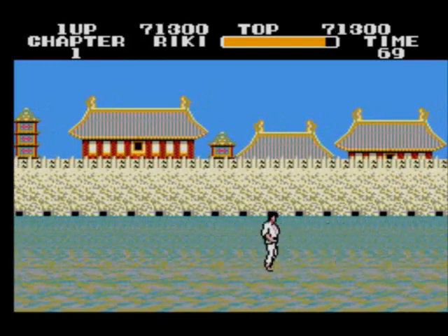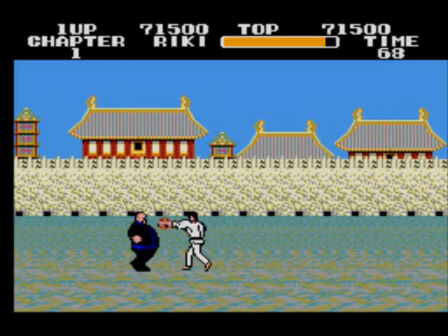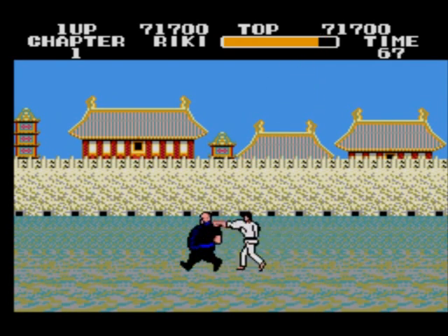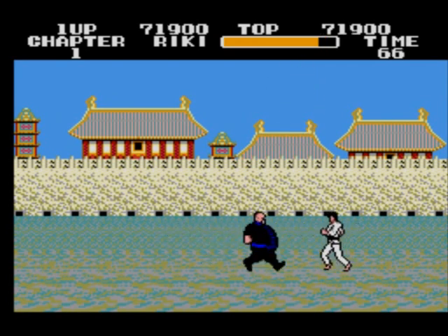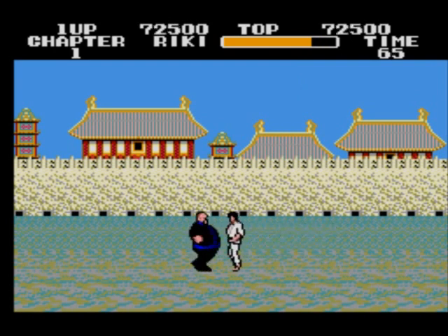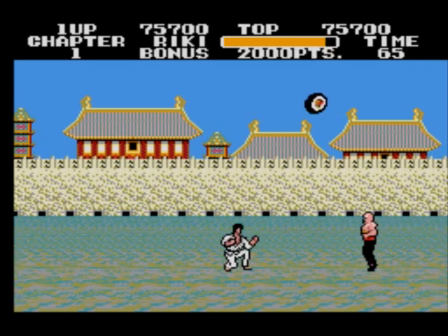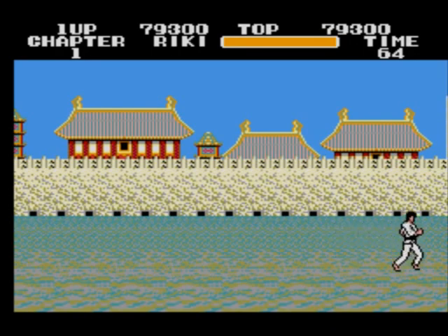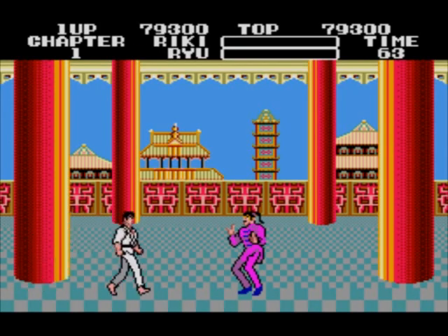I think the background graphics are really good in this, but the sprite graphics are pretty basic. This fat man doesn't move back when you punch him — I don't know what his fighting style is, he just generally tries to beat you up. He doesn't move back; you just punch him repeatedly. Right, first boss — the graphics change.